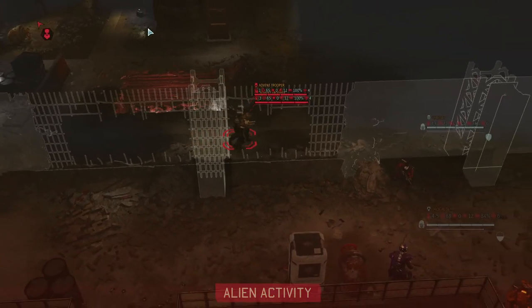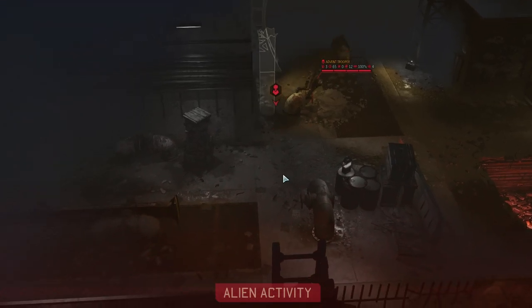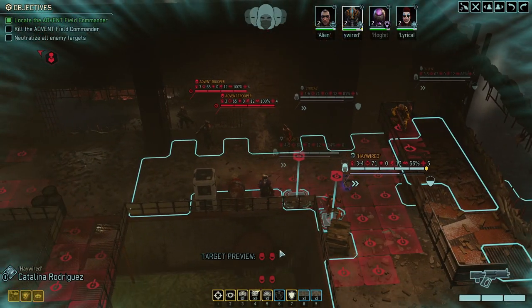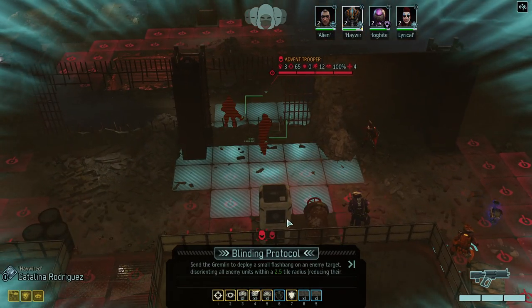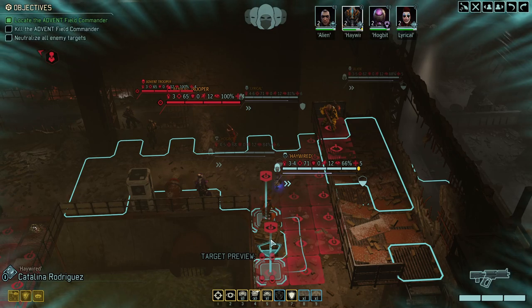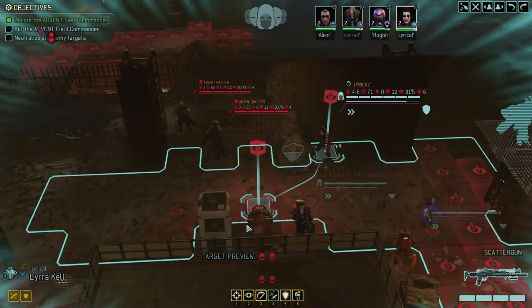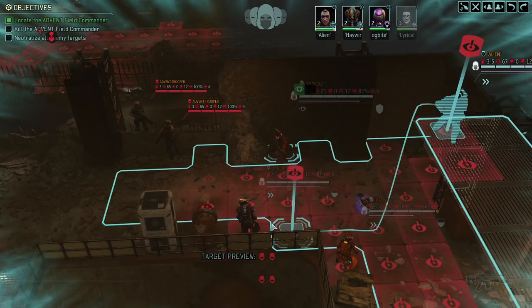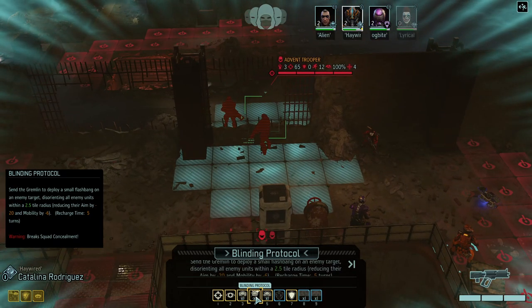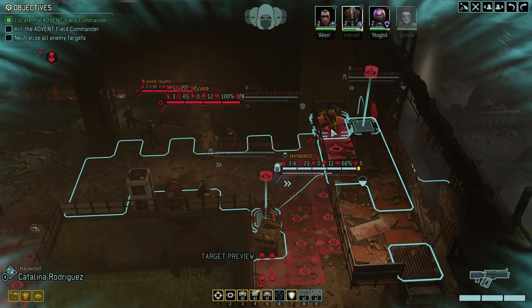We can start and then kind of fight our way through — these guys will engage with us, it's their nature to trigger. The general just positioned himself very well. Blinding protocol would be helpful — not sure if we should trigger with it. The shot ends the turn, by the way. Lyrical takes an overwatch here. Blinding protocol — Lyrical's flashbang disorients all enemies, massive mobility reduction. We're going to kill them anyway, so what are we even talking about.